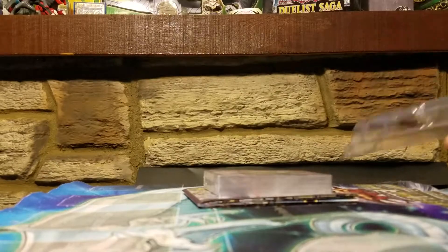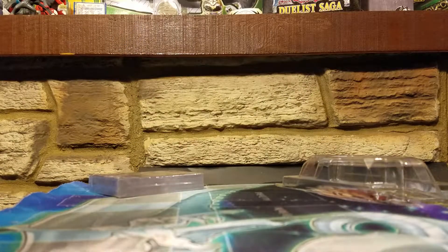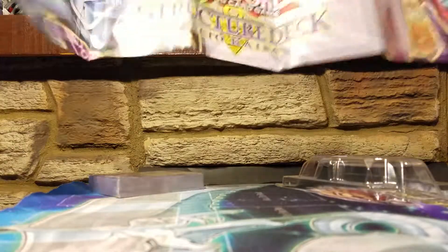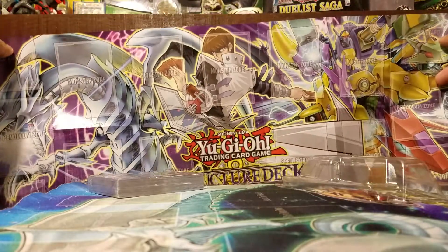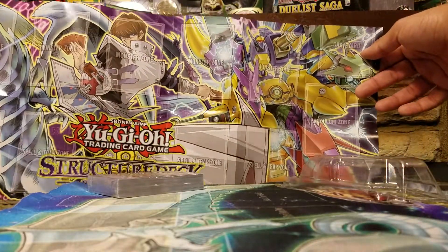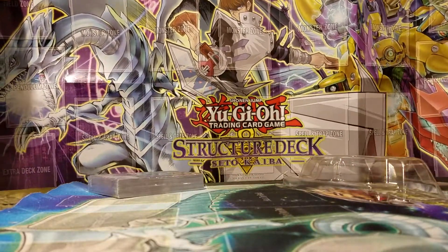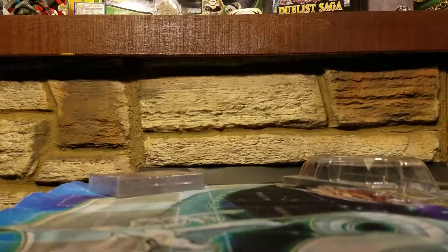And here's the pretty plastic — let's set that off to the side. And here we have the little beginner's guide slash the actual double-sided little mat. Let me open this up and show it off to you guys. That looks pretty nice. It's got blue eyes on one side and it's A to Z Dragon Buster Cannon on the other side, with Kaiba right in the middle. And it's got the pendulum zone, extra deck zone, field zone, all that good stuff.